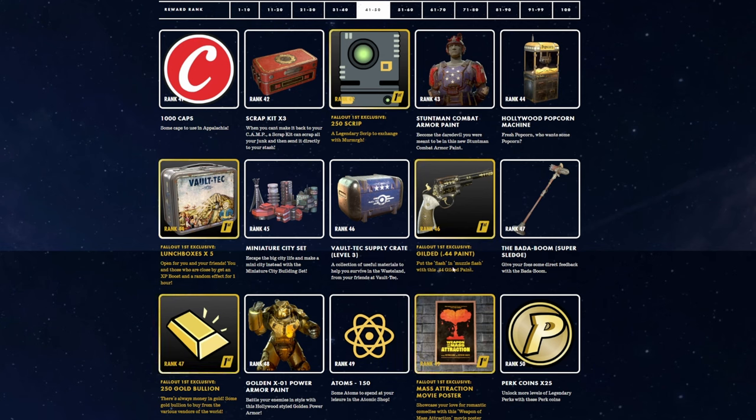Rank 45, Miniature City Set — especially if you bought any of those little miniature sets, you could actually start making little dioramas. Rank 46, a Level 3 Supply Crate — great if you don't have time to play that day and need to craft or scrap something. Rank 46 first is the Gilded .44 Magnum Paint. Rank 47, the Bada Boom Multi-Pass. Rank 47 first, 250 Gold Bullion for first players. Golden X01 Power Armor at Rank 48. Rank 49, Atoms. Rank 49 Fallout 1st, Mass Attraction Movie poster — I like how it's like a bomb but if you look at it there's two or three things you can see in one photo.